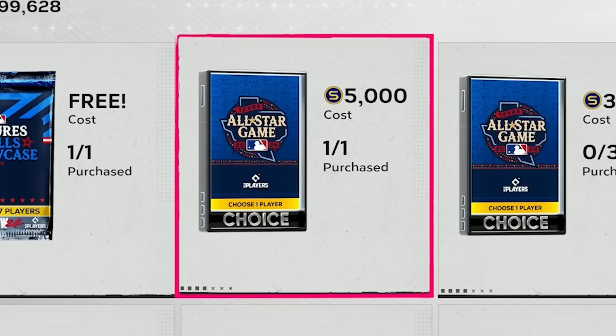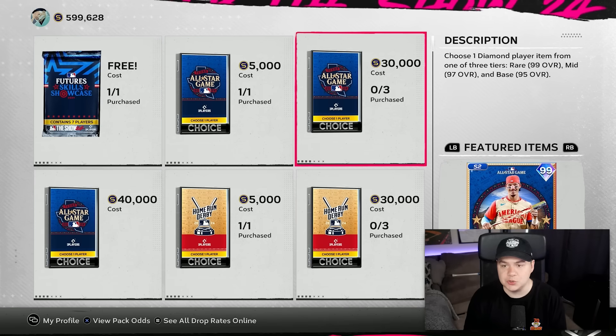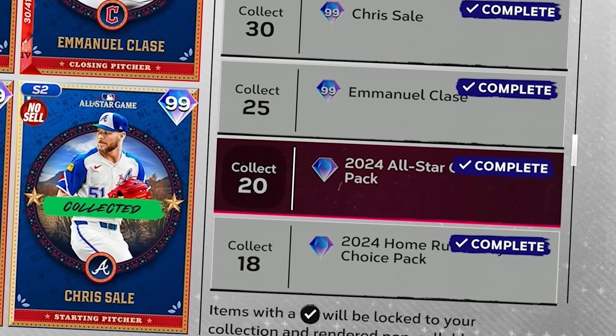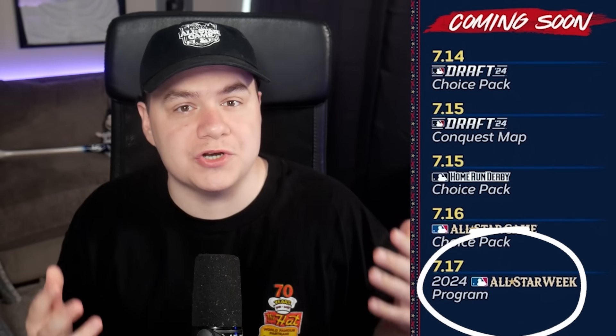Just like the Draft Pack and the Derby Pack, you can get one on the shop for a discounted price, or just buy them at the normal price. You can also get one from the collection for getting 20 All-Star cards. And by the time you're watching this, the All-Star program is probably out, where you can earn another one of these packs.